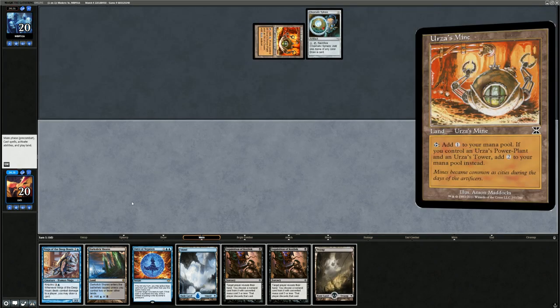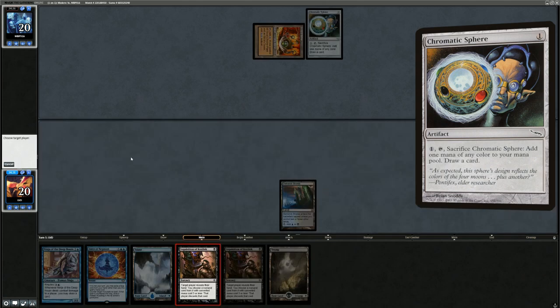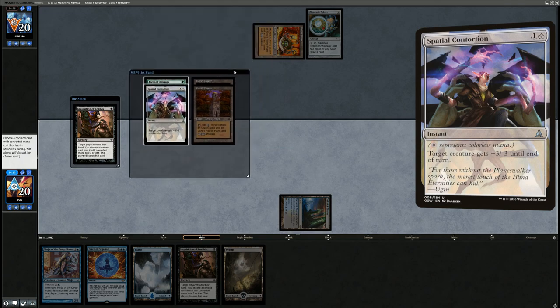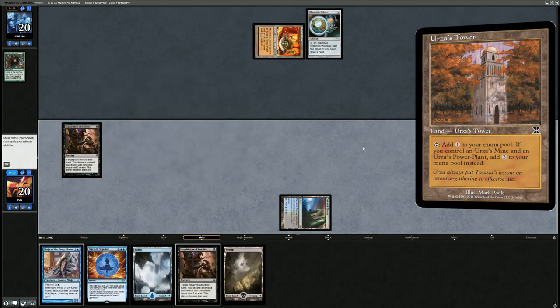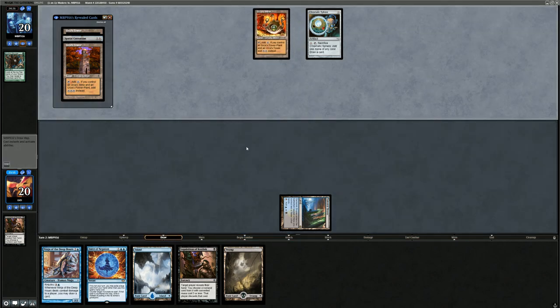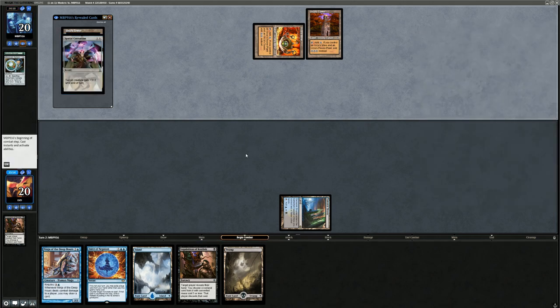We're up against Tron. We could Force the Sphere, but I'd rather keep Force for one of the payoff cards and just Inquisition for now. Looks like mono-green Tron — they've got double Tower and Mine so they don't have Tron yet. They could cast Ancient Stirrings next turn, so I'll take it now. The next Inquisition can take the Spatial Contortion to get rid of the removal spell. The good news is they don't have Tron yet, and I want to hang on to Force for a payoff card.